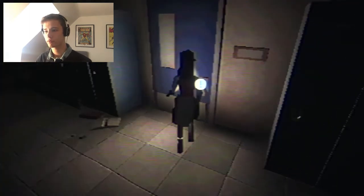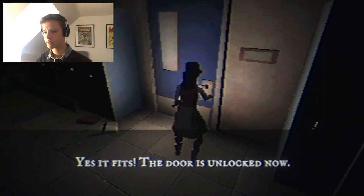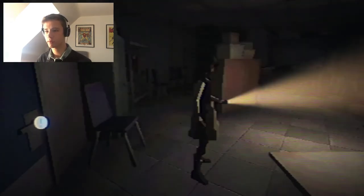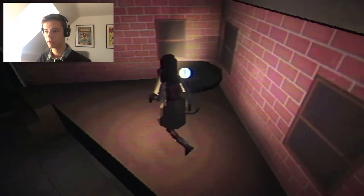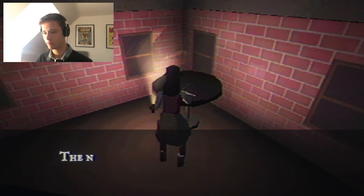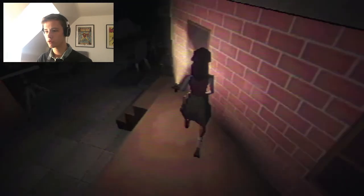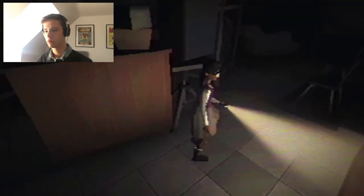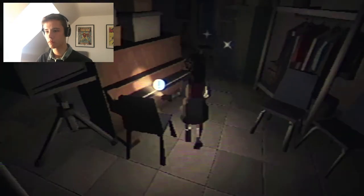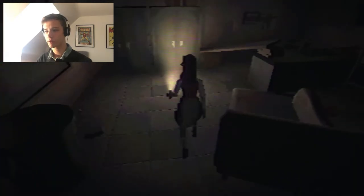The door is locked - luckily we have the means to get in. It fits, the door is unlocked. There's a stage up here - interesting. It's a script for a school rendition of Phantom of the Opera. On the cover it reads 'Starring Amber' - but Amber's name is crossed out and 'Chrissy' is written above it. Okay so Chrissy is one of the bullies.